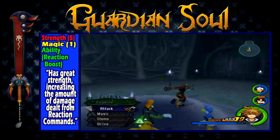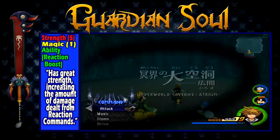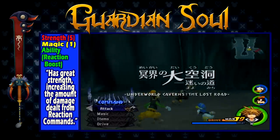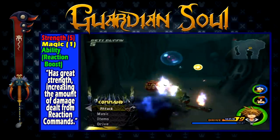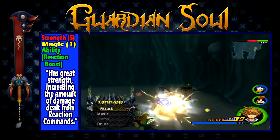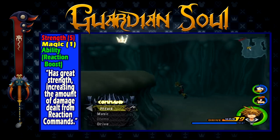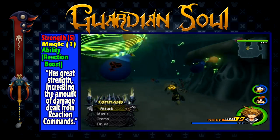Guardian Soul is obtained after completing the second visit to Olympus Colosseum. It has a strength of 5, a magic of 1, and the ability Reaction Boost, which increases the amount of damage dealt from Reaction Commands. This keyblade is a direct answer to the Rumbling Rose. If you are following the worlds in story order, you should get this keyblade right after you get the Rumbling Rose. This keyblade shares Rumbling Rose's strength while adding a point of magic, and it also has excellent reach. Reaction Boost makes this keyblade great for general use and certain boss fights. When it comes between using this or Rumbling Rose, use whatever you prefer — they both complement each other. If you want to dish out damage with finishers, use the Rumbling Rose. If you want a great all-around keyblade, use the Guardian Soul.